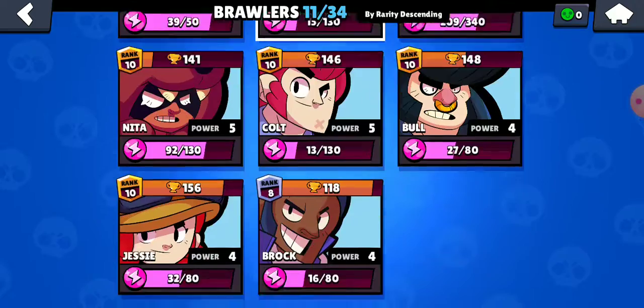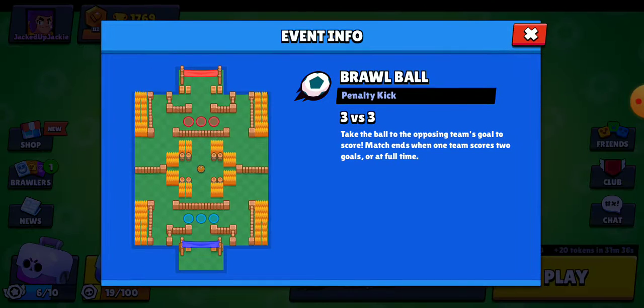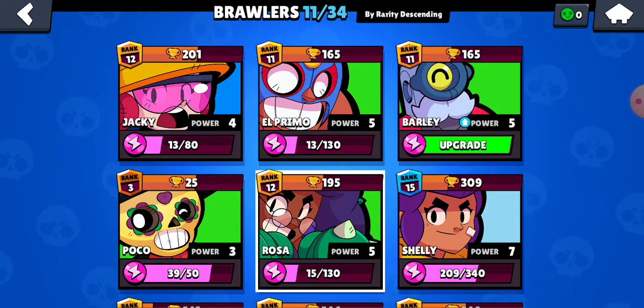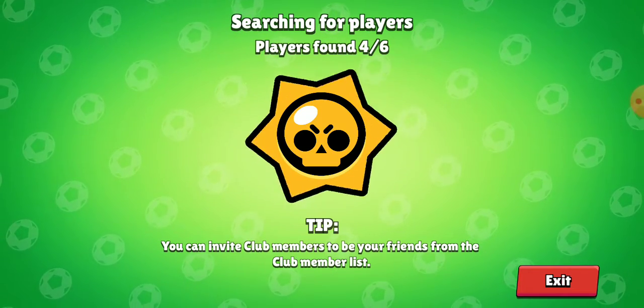Today I want to show you guys some Brawl Ball. Right now the map is Penalty Kick. You want to make sure you're using either Brawl Stats or one of the other videos — just type in best brawlers for Penalty Kick, that's the name of the map. I'll go ahead and show you how Rosa plays in the first game here, because she's one of the rare brawlers, so you'll definitely have access to her pretty early.